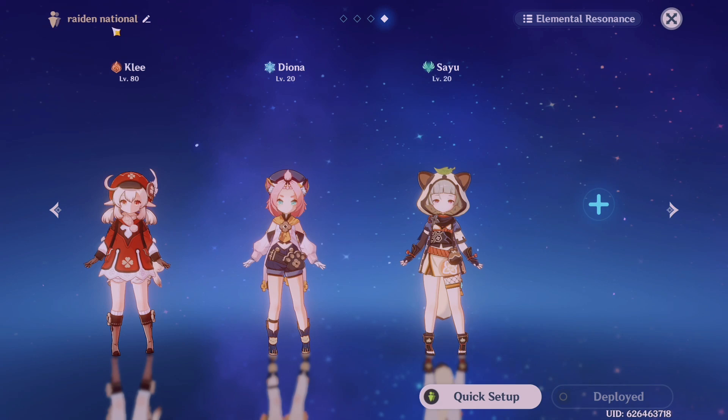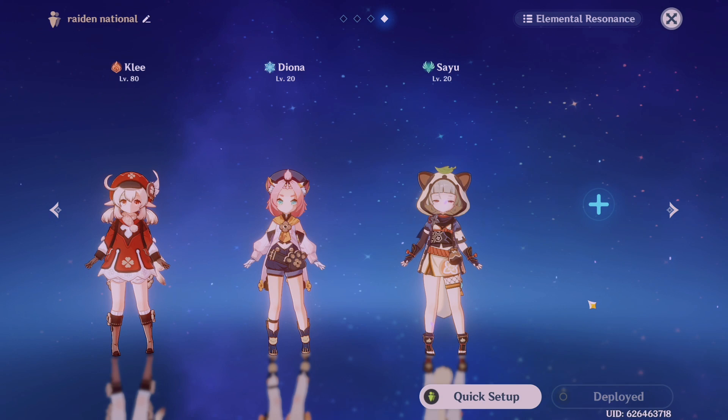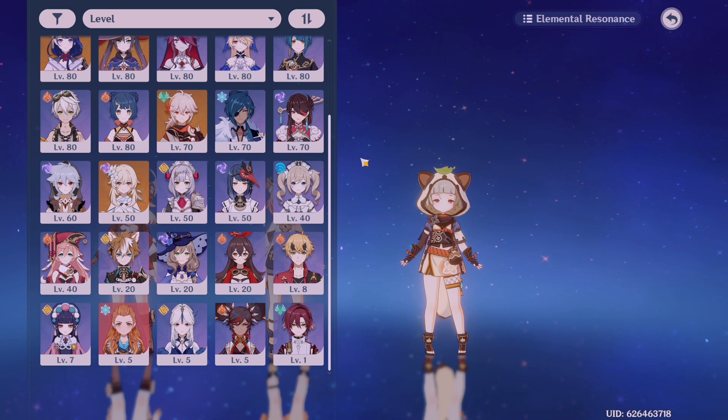Let's start with the most important thing I always consider when building my teams. Heading over into the team menu — I called this the national team originally, but I have different characters out today. The first thing I think about is elemental reactions and what element each character is. Let's start with a common reaction: overload, which consists of pyro and electro, and usually an anemo crowd controller.